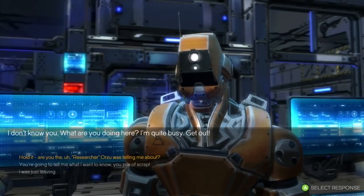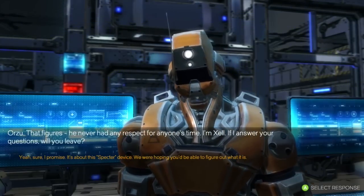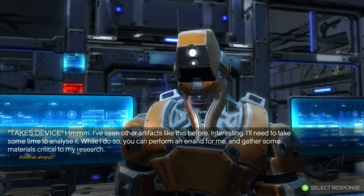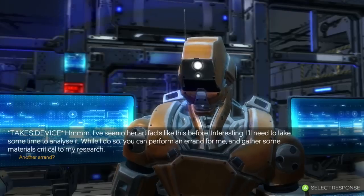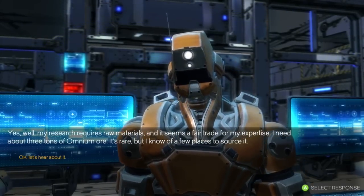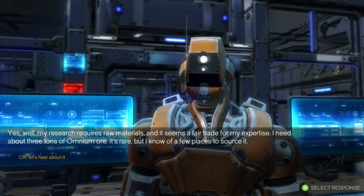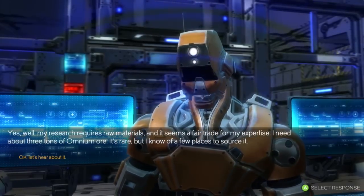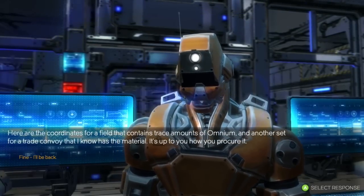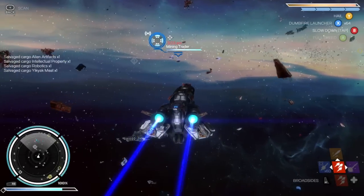Here we're visiting a research station where a scientist — who also happens to be a robot — wants us to get particular materials for him. He gives us two options: mine the materials ourselves, or assault the trade caravan carrying them. Either way he doesn't care — he's kind of a true neutral, whereas some other factions are not as forgiving. Which direction did you lean during the demo? I didn't really have much time to grind faction, but both looked very viable and interesting.